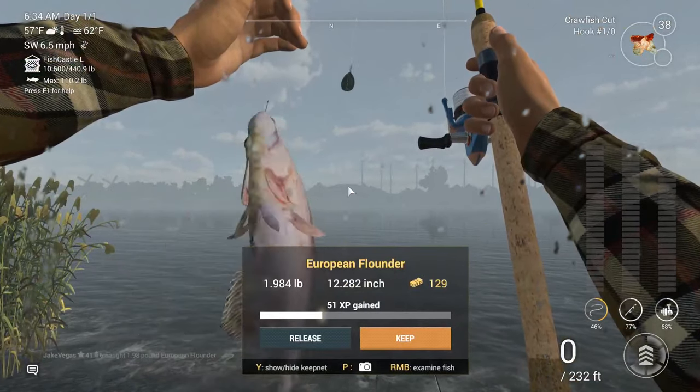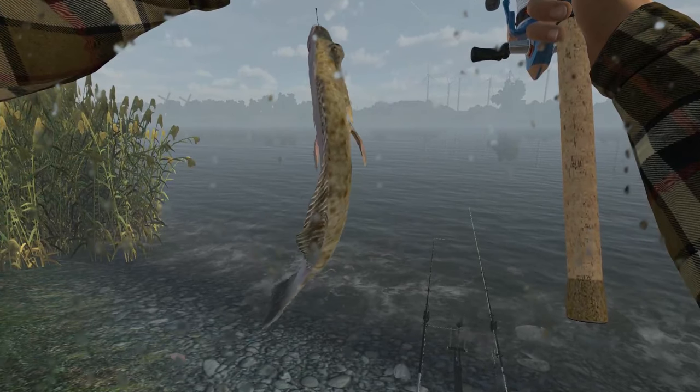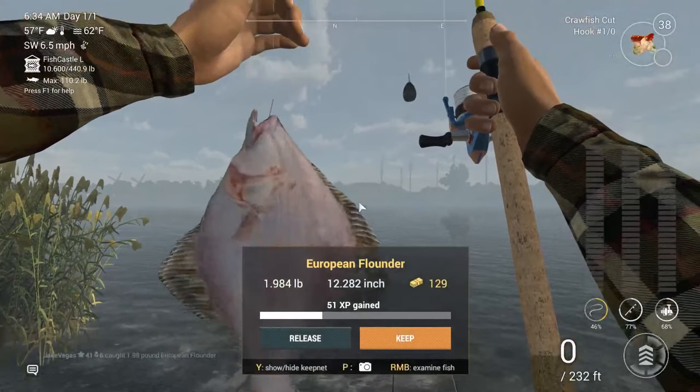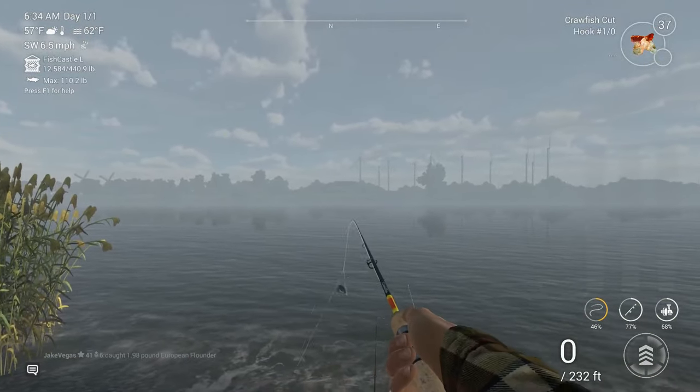There's plenty of fish to catch out here, like this European flounder. There's also eel and zander to catch out here as well. All have their benefits, like XP and money here in the Netherlands in Fishing Planet.